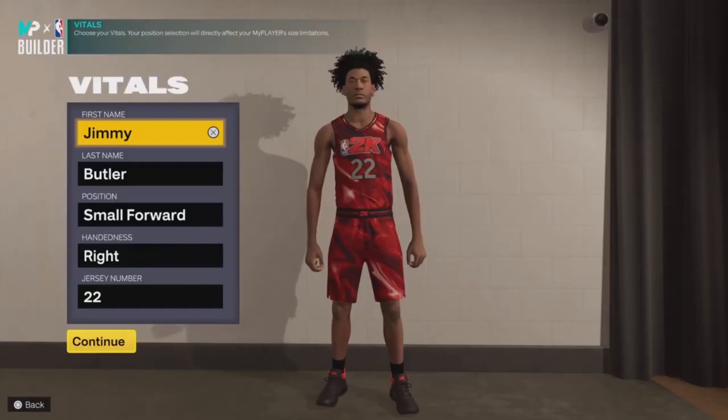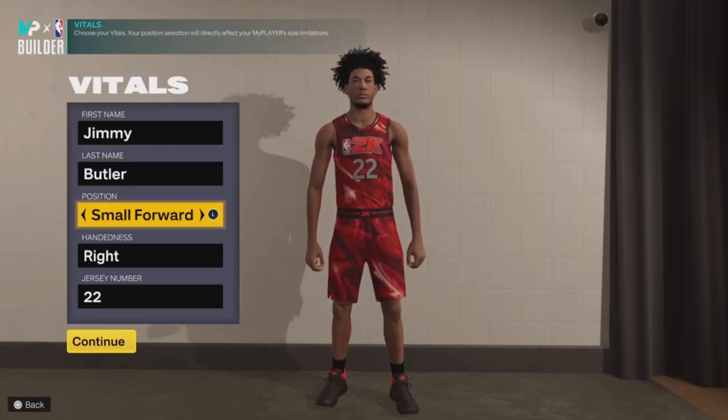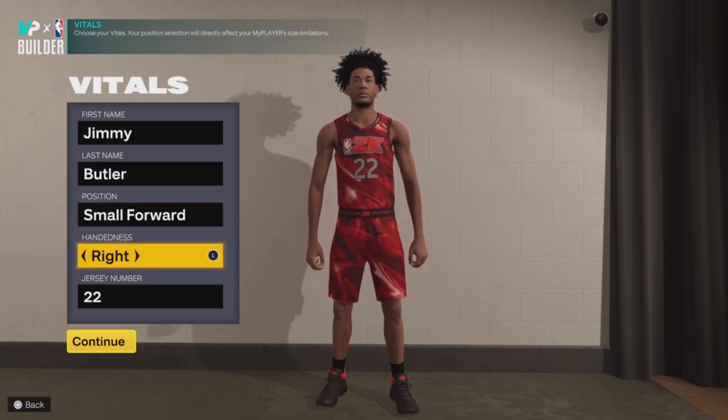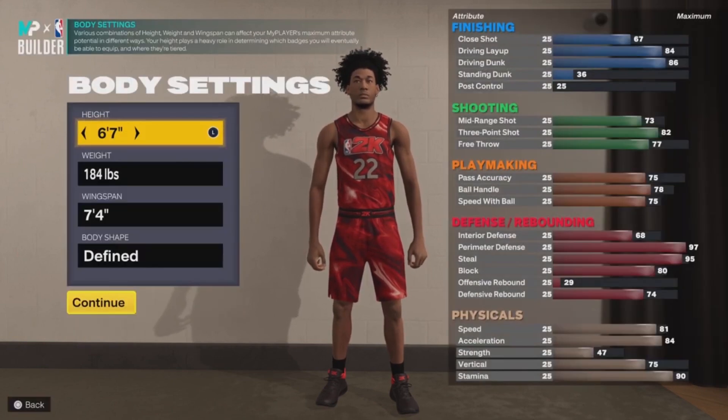Let's get straight into it without too much talking. For position, make sure you put him as a small forward. For the hand, go right hand, and for the jersey number I want number 22, because Jimmy Butler is rocking number 22 in the NBA. After choosing the jersey number, for the height I want 6'7" and for the weight I went with 184 pounds.